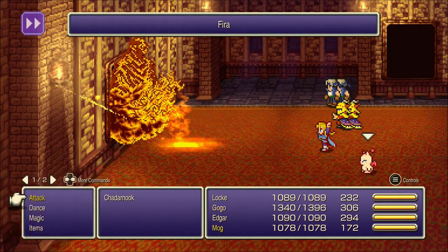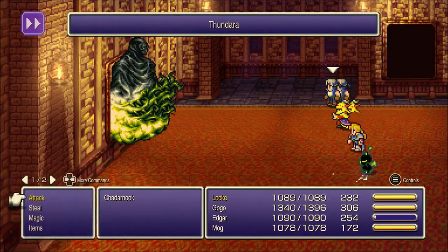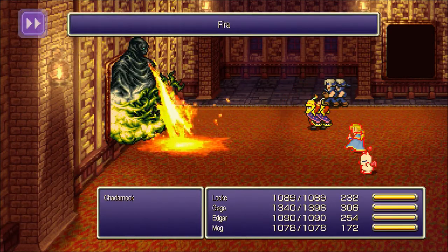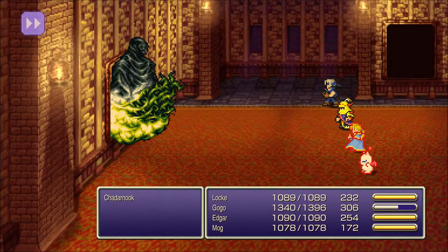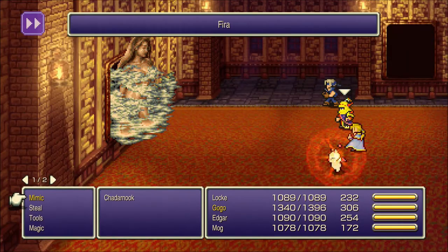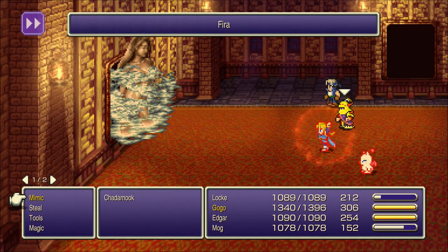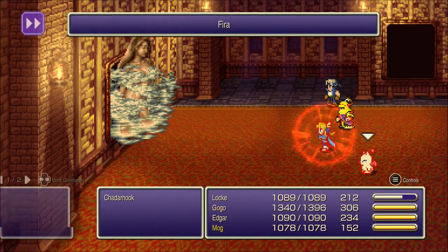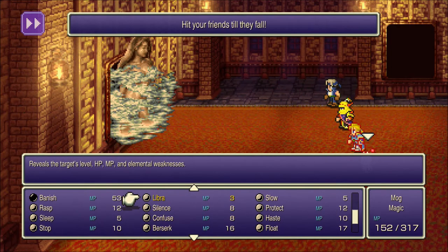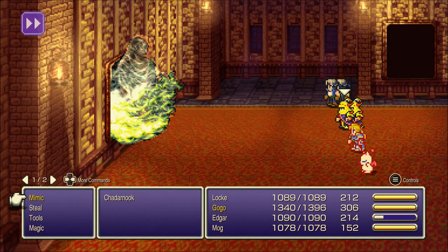The last time I played FF14 the current raid tier was the Final Fantasy 6 raids. Chatternook was the second of the raids — the first one was the Phantom Train, then Chatternook, then Guardian was the third, and I think Kefka was the final fourth fight. The Chatternook one was kind of fun; my favorite was Guardian. This fight is definitely bringing me back to my FF14 raid days. There's Entice again — that's why we don't want to be dealing with the Esper version of the painting.